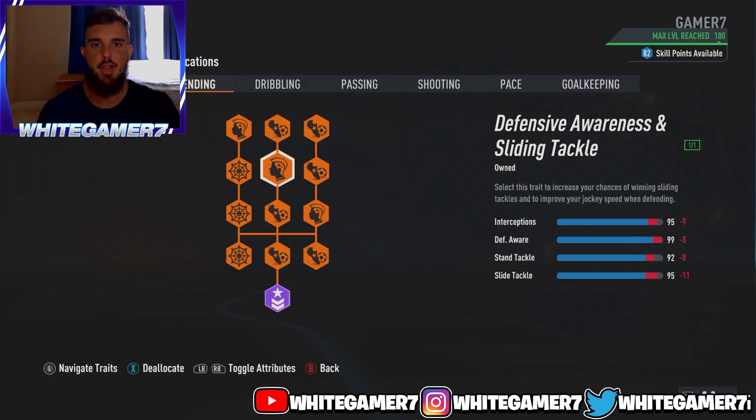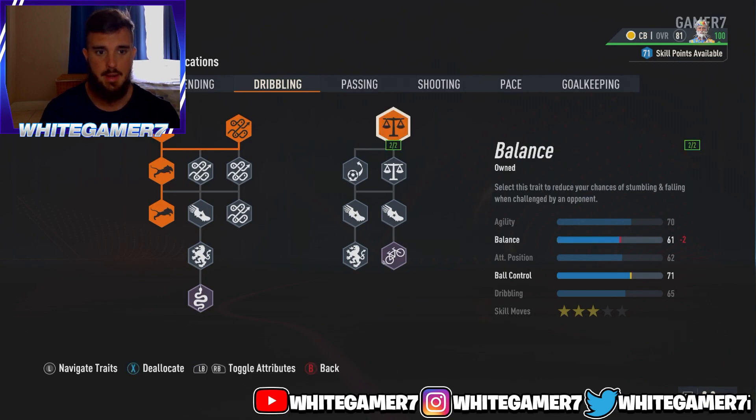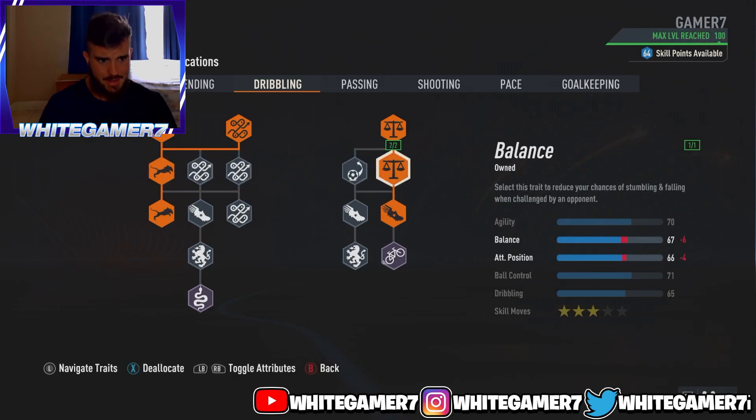For dribbling, we're upgrading agility and then on the right side going with ball control, balance, balance, and balance again. You'll have 77 agility — the reason we upgraded agility is because playing tall means your change of direction isn't the greatest, so this helps you turn quicker for tackles and slide tackles. Balance is also really important as it reduces the chance of your player falling when challenged. Combined with high aggression and strength, it makes it very difficult for opponents to knock you down.